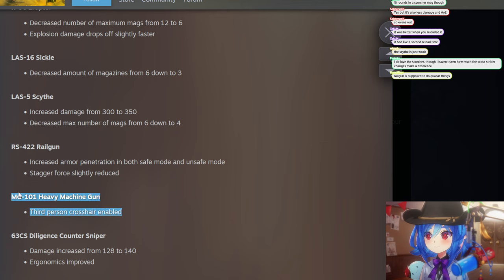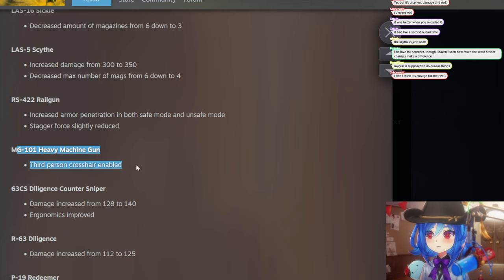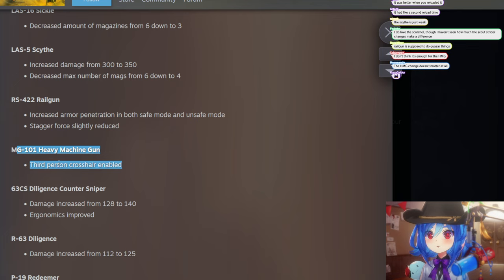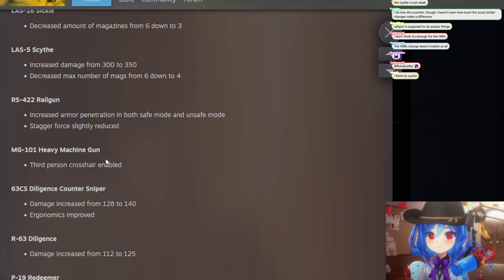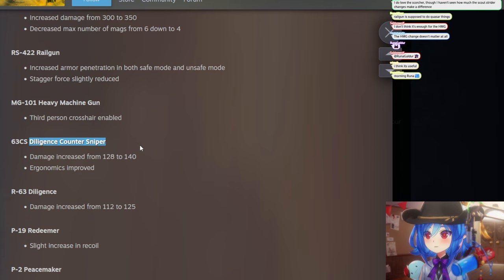Heavy Machine Gun: third-person crosshair enabled. I don't know if this is really the main problem — the real issue is the insane recoil combined with less bullets, giving it less staying power. It might be good for nuking down a tank or a devastator really fast, but we'll have to see.